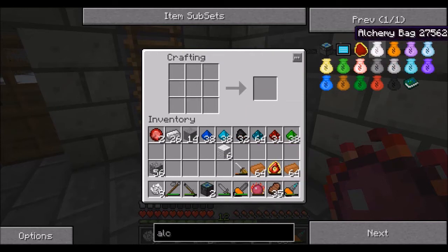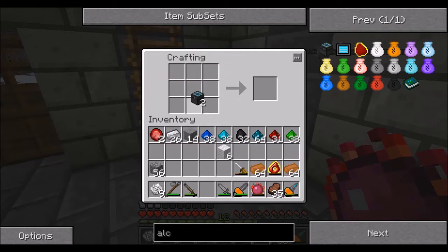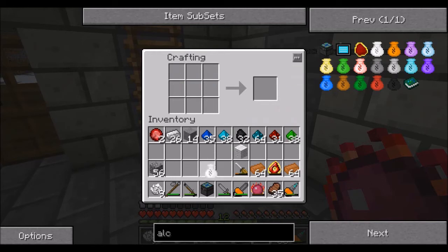We'll move the screwdriver. Whilst we've got these bits on us, I'll make one of these into an alchemical bag, which is blue covalence dust and wool around the alchemical chest — blue covalence dust along the top and wool underneath. That's going to give us a white alchemical bag. This is always going to want to be on our hotbar, but I'll show you what it does in a minute.